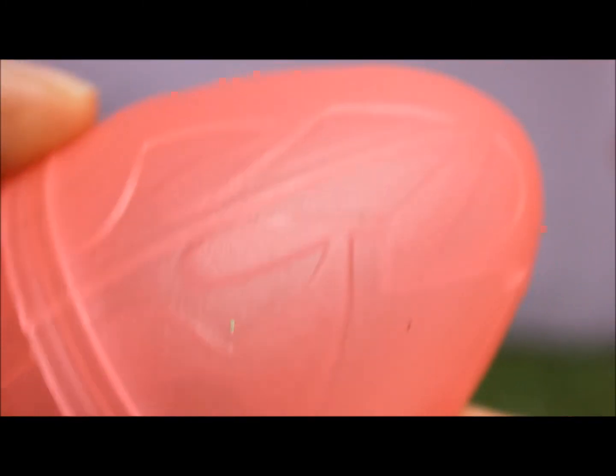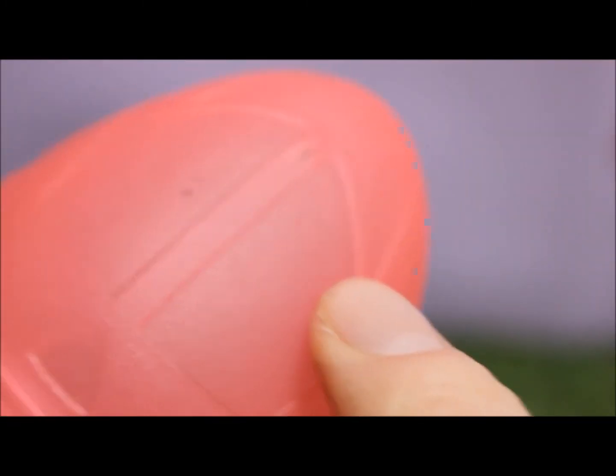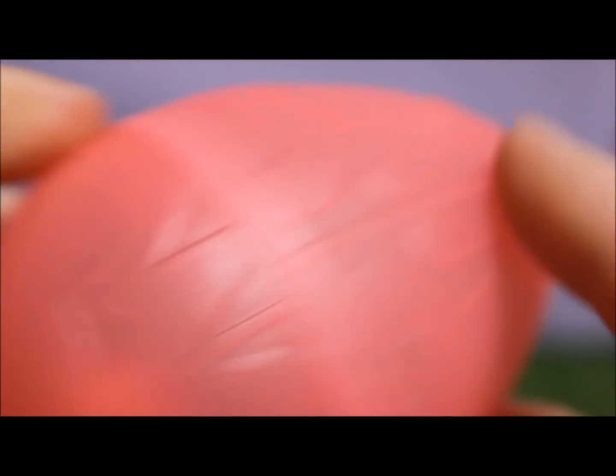These are the dragon eggs. They're really cool textured, nice and detailed. They come in different colors — you can get green, blue, white I think. So this one's a red one. Pop it open.